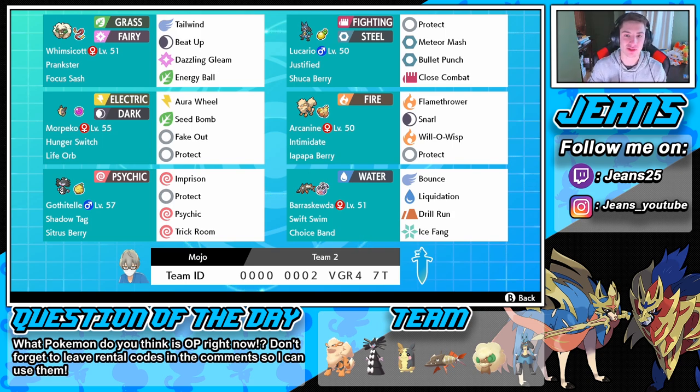In the final spot is Barraskewda with Swift Swim holding a Choice Band — look at that moveset, so much coverage. Bounce to dodge moves, Liquidation for STAB, Drill Run to take out Electric Pokemon, and Ice Fang as another coverage move. We're probably going to outspeed with Barraskewda because he's so fast. If you'd like to use this team yourself, the rental code is at the bottom of the screen. Also let me know for question of the day: what Pokemon do you think is OP right now? Duraludon is very strong, Charizard's up there, Butterfree teams, Trick Room — it's getting old. Let's get some wins on the ranked double ladder in Master Ball tier.